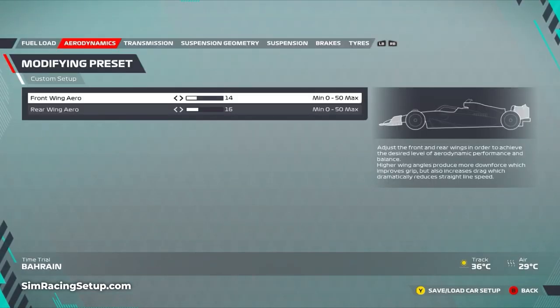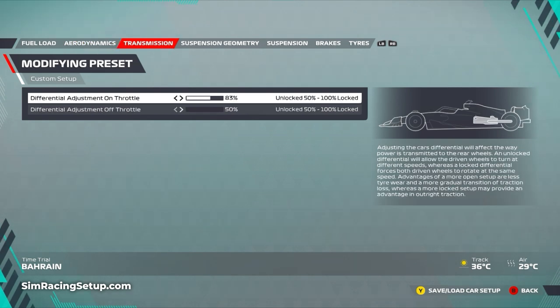For Bahrain I've lowered the front and rear wing aero - 14 at the front, 16 at the rear, which is a lot lower than my original setup. Originally I had 22 and 25 but the AI's top speed was destroying us, so we've gone pretty low downforce and brought the front wing a little closer to the rear to reduce understeer on initial corner turning. For the transmission I've lowered the on-throttle diff to 83% to help with acceleration from slower speeds, and dropped the off-throttle diff to 50 to aid front end rotation on corner entry.